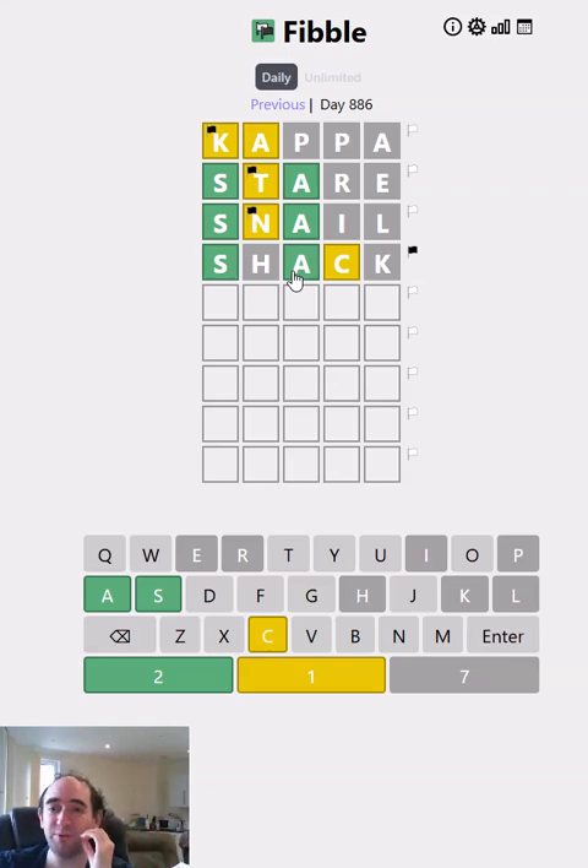But it is plausible, or possible even. It still could be that the C is lying. What do I want to guess next though? That's the question. Maybe one of these two was lying because it was in the correct place. So maybe I should think of an STA word, or an SNA word.